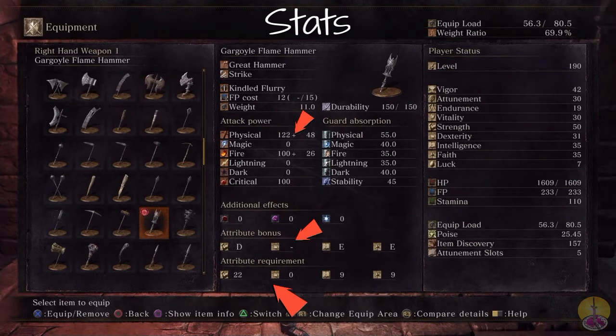The stat requirements are 22 Strength, 9 Faith, and 9 Intelligence — a rather low number, almost miniscule. Moving on to the Kindled Flurry move, it costs 12 FP to cast and 15 for the follow-up.